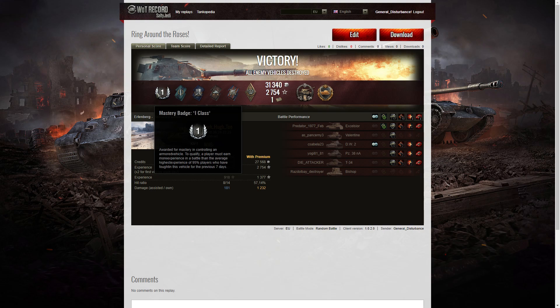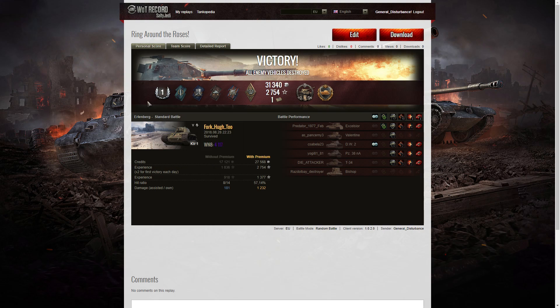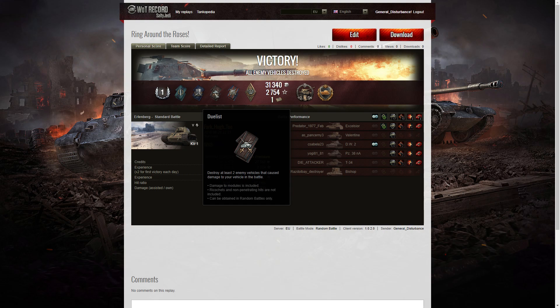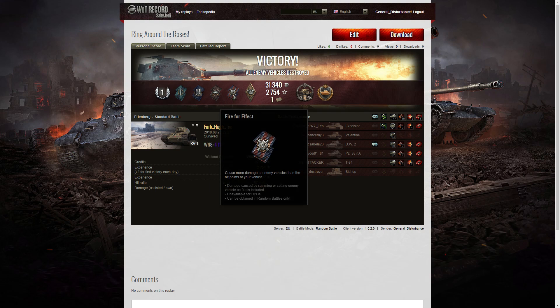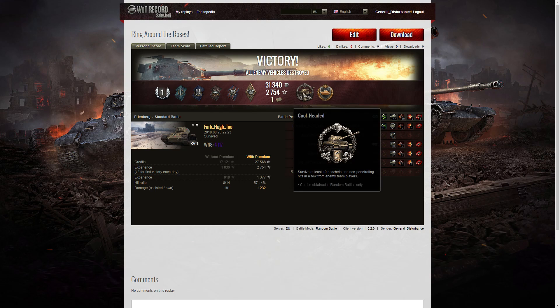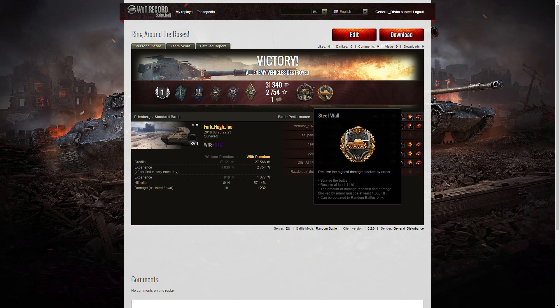Let's have a look at the end-of-battle results. It's a first class tanker for 4Q2 in the KV-1. I also picked up a Fighter badge for getting at least four kills, a Shell Proof for blocking more damage than my vehicle's hit points, a Duelist for taking down two enemies who did damage to me — that would be the Excelsior and the T-34 — a Fire for Effect for doing more damage than my vehicle's hit points, a Bruiser medal for getting at least five critical hits (I got ten), a Cool Headed for taking at least ten ricochets or non-penetrating hits in a row, and a Steel Wall for surviving the battle having received at least 11 hits with at least a thousand hit points of damage blocked.